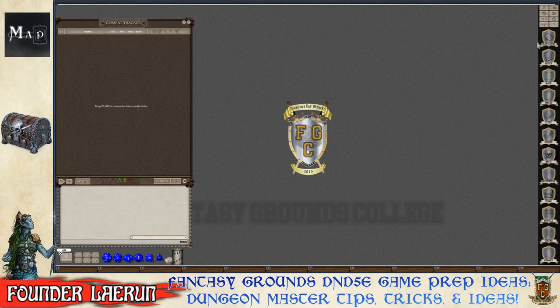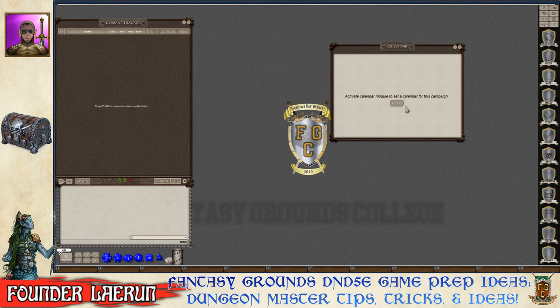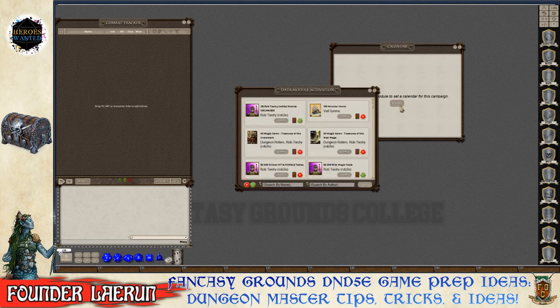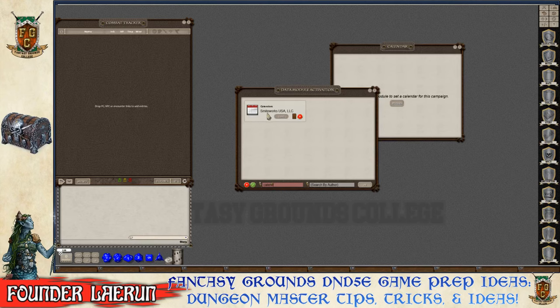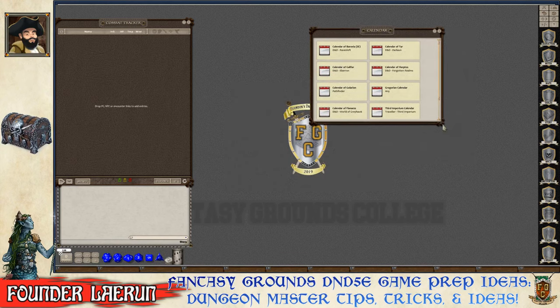Next up: loading books from the library, potentially changing dice color, and looking at the calendar. The calendar module comes built into Fantasy Grounds and is often overlooked. Searching for 'calendar' in Modules reveals it. When activated, it provides calendars from multiple settings.